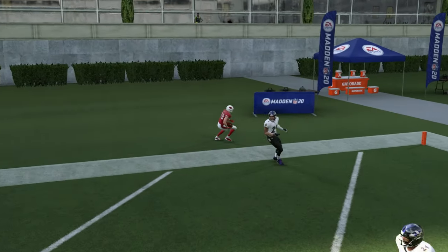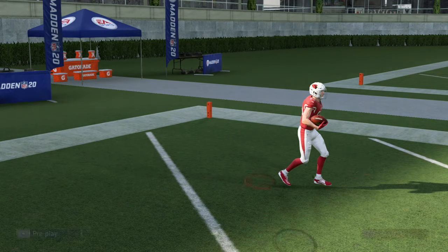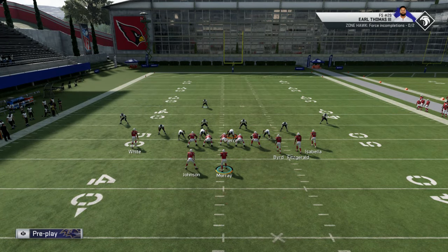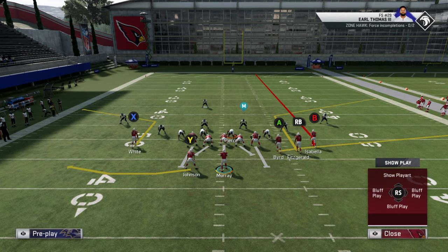That's the second option. Remember, always smart route your guy. Then you want to go to the opposite side — you can do the same setup: smart route your RB, streak B.